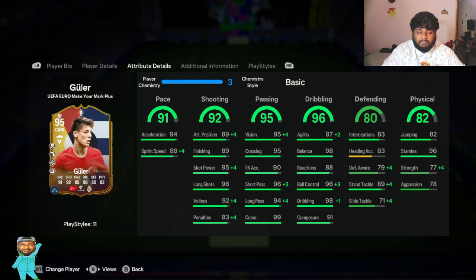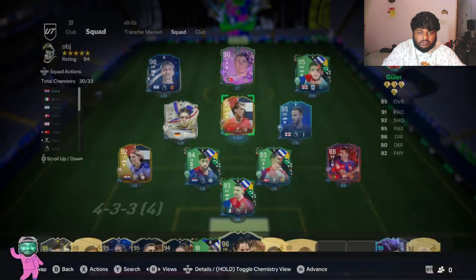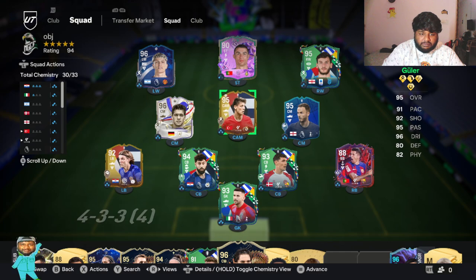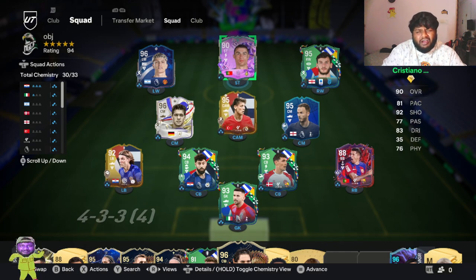Without any chemistry style, he gets a plus four for sprint speed, giving him 92, so his pace gets boosted to 93 — which actually isn't bad at all. Some of his shooting, passing, dribbling, defense, and physical stats are also increased. He now has 99 short pass and 98 long pass. CR7 is my striker because I'm trying to get some objectives done.